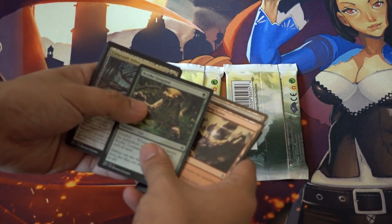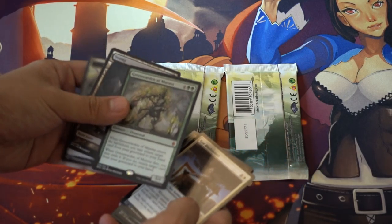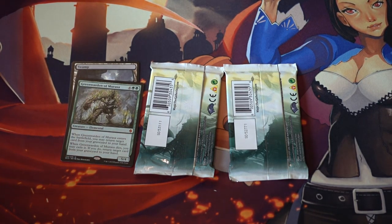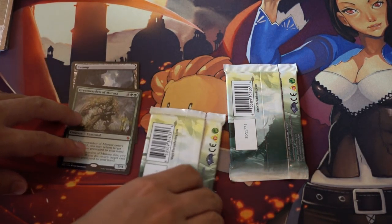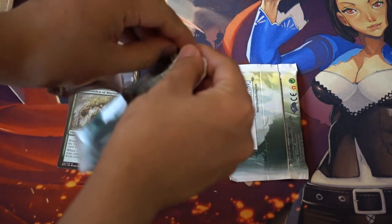Looming Spires, Catacomb — this card is very good. We got a mythic; this mythic is very good in Magic Duels, but I don't think it's that great in real life, definitely not a card that I would recommend speccing too hard on.